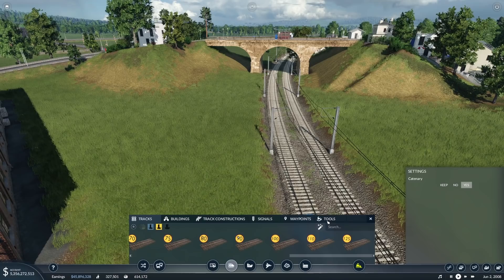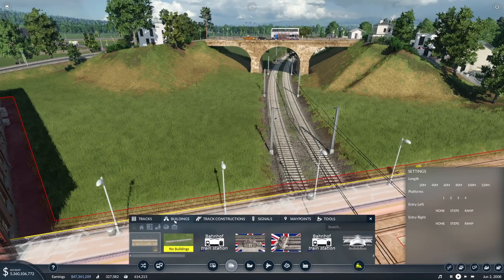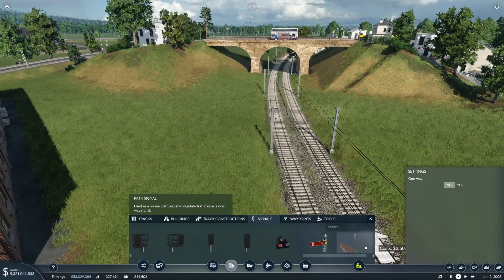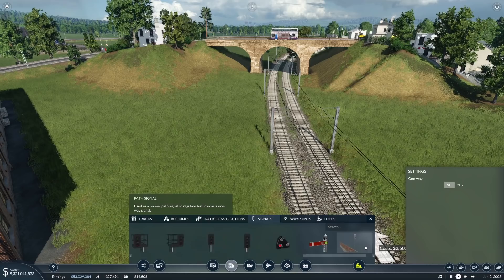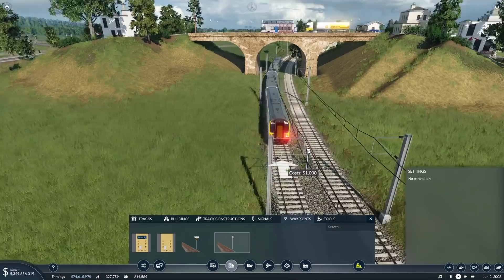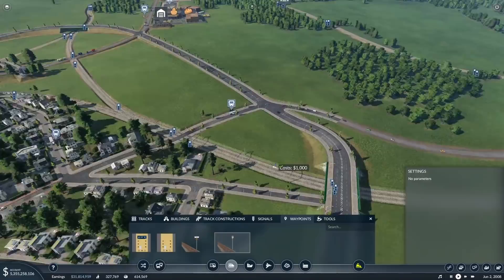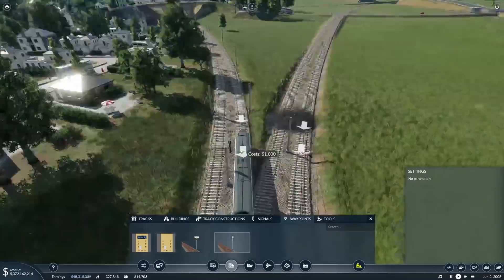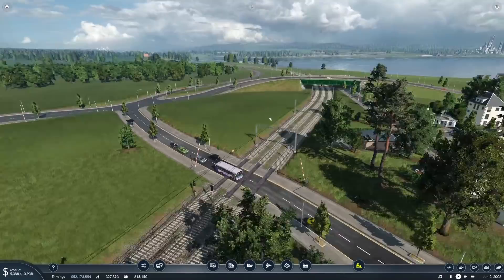You can add whistleboards under track construction — ERTMS track bellies, is that a waypoint? I can see it in signals, maybe it's under buildings. They said you could have whistleboards but I'm not sure where they are — I'd have thought they'd be under signals. Oh, is that it? Passing trains use their horn — P for parp. We've got level crossings — we'll pop one there and there, and another one for the level crossing. Every train will sound its horn before the level crossing — brilliant!